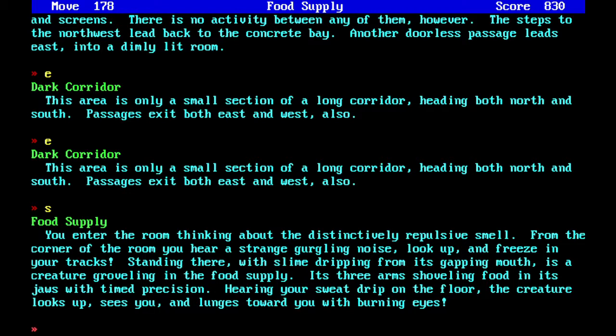We were on the Titanic in 1912. The ship sank, we escaped on a lifeboat which was sucked into a whirlpool into the bottom of the sea, where we made our way through caverns, fell down a hole, broke our arms, and discovered a strange alien zoo. Then we discovered a flying saucer trapped in the rubble.